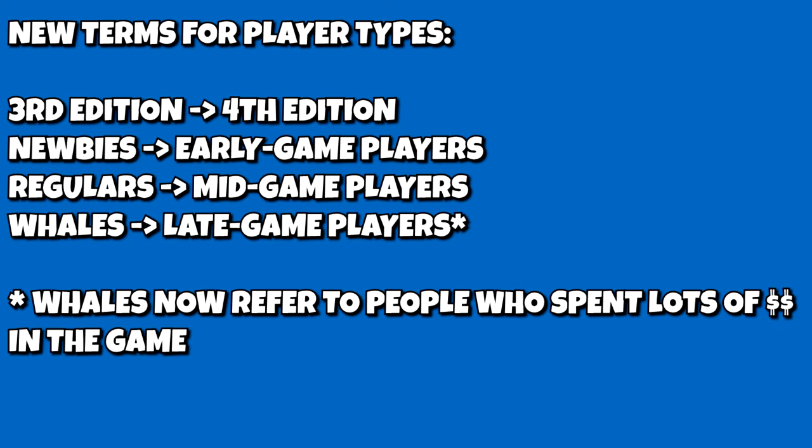Also, a change from the previous edition: when I used the terms newbie, regular, and whale, they are now deprecated. Newbie will now be referred to as an early game player, regular is now a mid-game player, and whale is now an end-game player. Whales now will actually refer to those who have spent a lot of money on the game. In the past, it was impossible to get to the 2X tier without putting down a lot of money. Today there are a lot of players who have broken 2X tier, especially in the US, without having to spend a dime, mostly with minigames and things like Explorers Club.